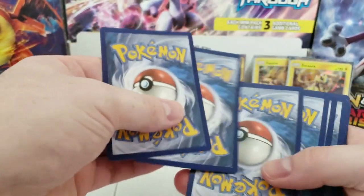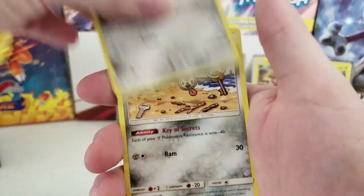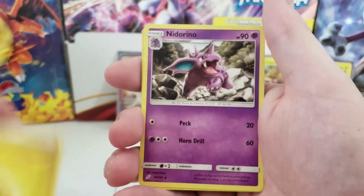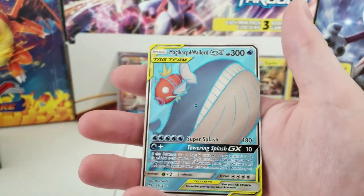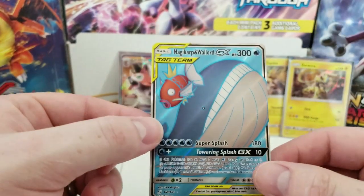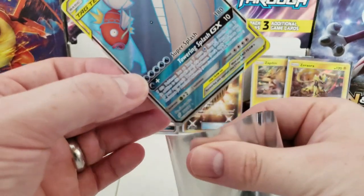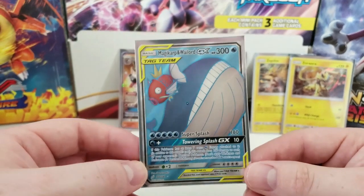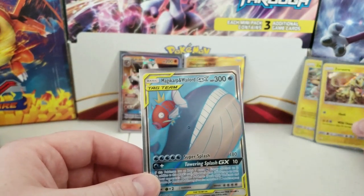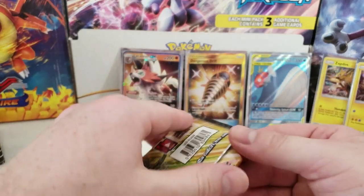Hopefully we can get another GX, a full art or something — that'd be awesome. Next pack: Cosmog, Voltorb, Squirtle, Bronzor, Clefakey, Lightning Energy, Nidorino, Judge's Whistle, Nanu, Reverse Holo Weedle — and wow, that is what I'm talking about! Magikarp and Wailord GX Team Up full art! That is phenomenal — a great, great pull. I am really liking that.